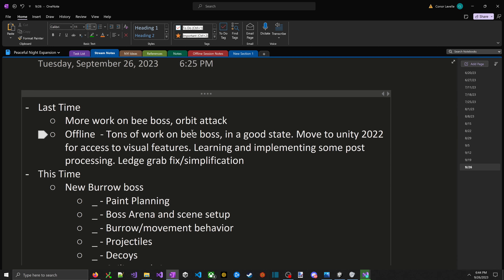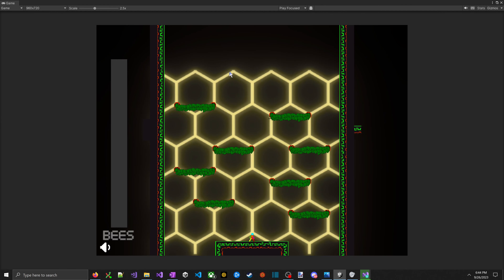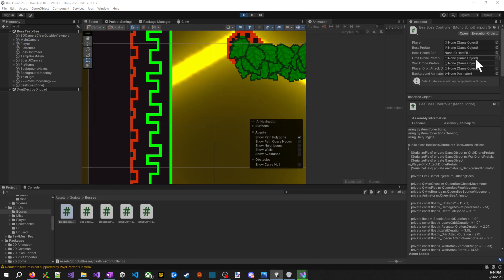I also fixed the ledge grab — it used to be that you'd hang on the ledge and could climb up or fall down with an additional directional input, but that was causing inconsistency. So I just made it always climb up if you ledge grab, since it's a pretty narrow thing you have to go for.